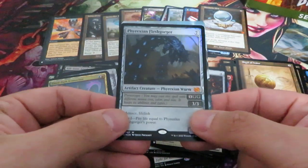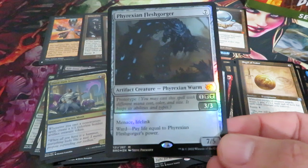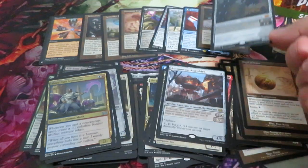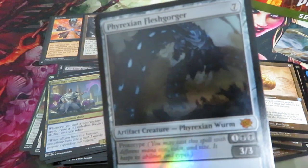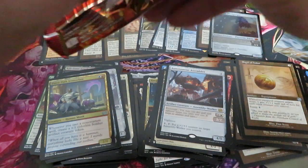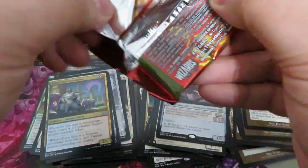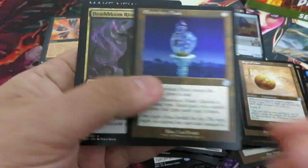Assembler — this is a nice hit, foil. Phyrexian Fleshgorger — mythic! Put it there, very nice hit. It's seeing quite a good amount of play, the card, and probably will continue to — this is a very good card. Ritualist, nothing, nothing.